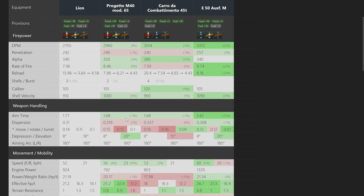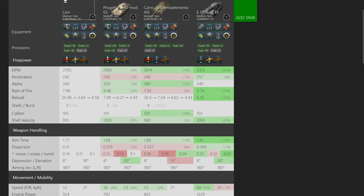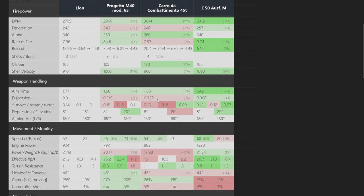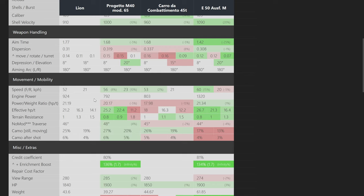You're going to notice the difference in DPM and the unusability of the third shell. The Karo 45T has a similar problem where the fourth shell is unusable, but its 380 alpha damage compensates somewhat, and its DPM is quite a bit higher at 3,000 compared to 2,700 — basically almost an entire extra shot. The weapon handling over the Karo is just slightly worse, roughly the same, and slightly worse than the E50M. The Lion's mobility isn't great either — it is slower than the Progetto.